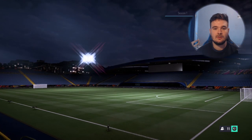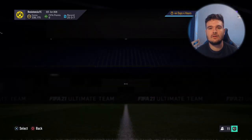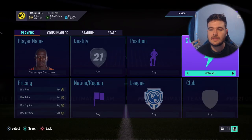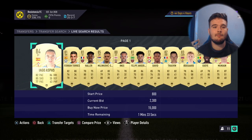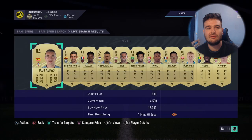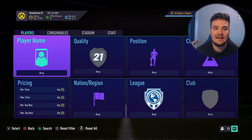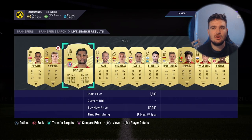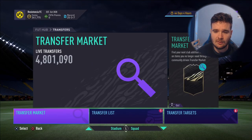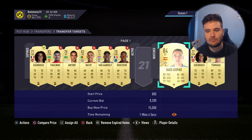Now let's look at Hunters with the same process. I find I get Shadow cards a lot more than Hunters, but the same process applies: start at 3k and increase. There's one Aspas but with 4 minutes left you don't want to wait that long, so keep increasing. Bumped up to 13 minutes at the next threshold, 45 seconds at another. 20 minutes on Hunter - not many cards available. So go back to Shadow.